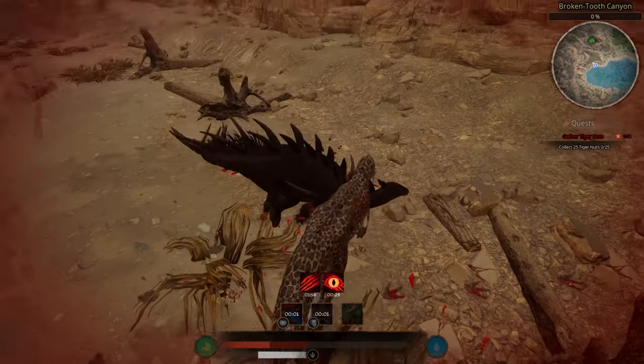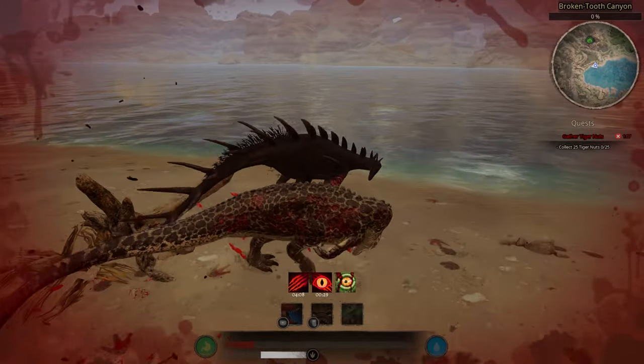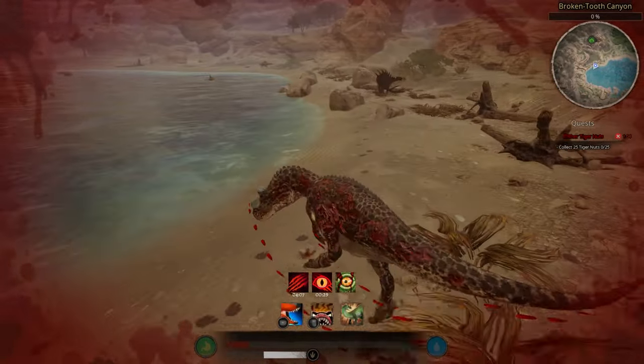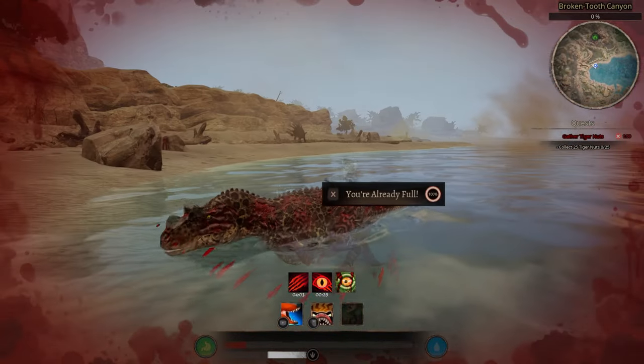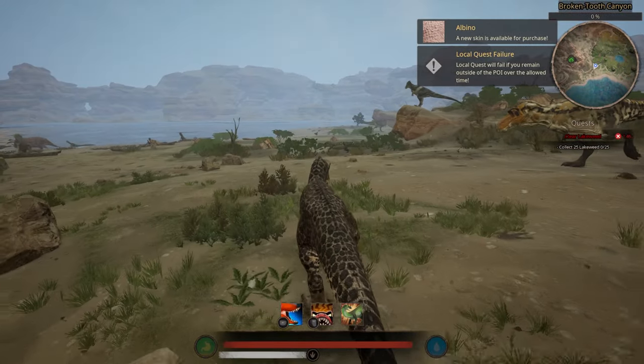Let's count the hits on the Kentro with the thrash. That's one hit, two, three — I'm trying to see how many hits it takes — four, five. Okay we missed a lot of hits there. He is bloody now. Honestly this thrash attack might be a game changer for fighting other smaller to mid-tier dinos.